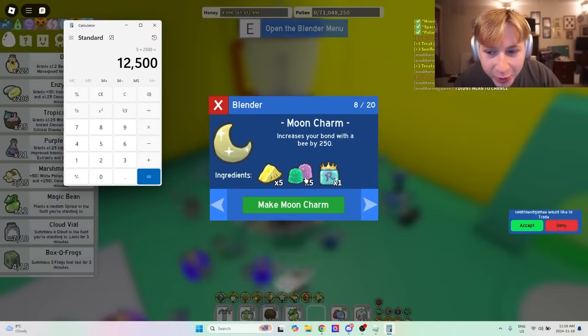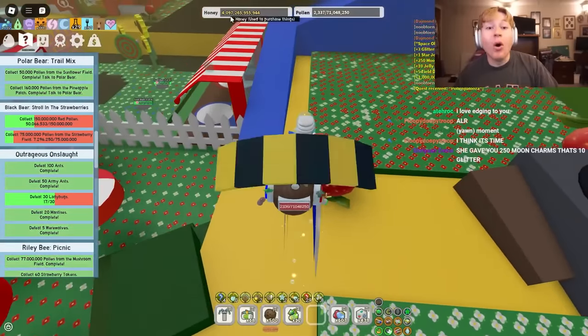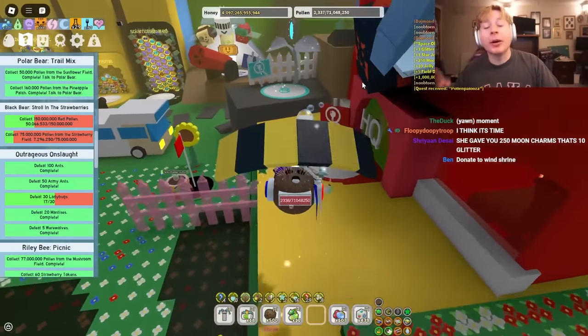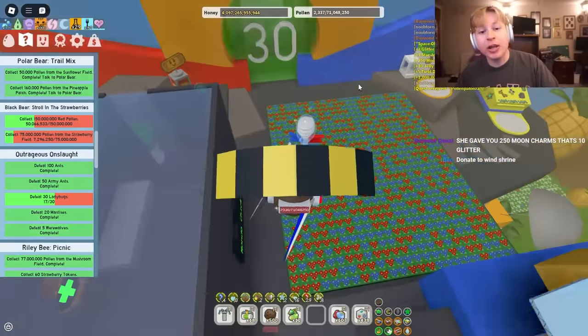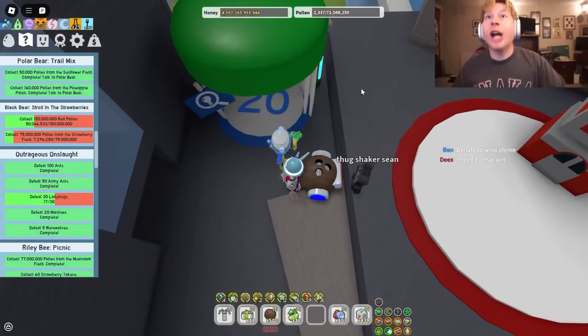We need 12,000 gumdrops — I'll get 10,000 and see what we can do with that. I have 4 trillion honey! We are going to buy tickets, then spend those tickets on gumdrops, use those gumdrops to craft moon charms, then use those moon charms to craft glitter, and then use that glitter to get the darn gummy boots!